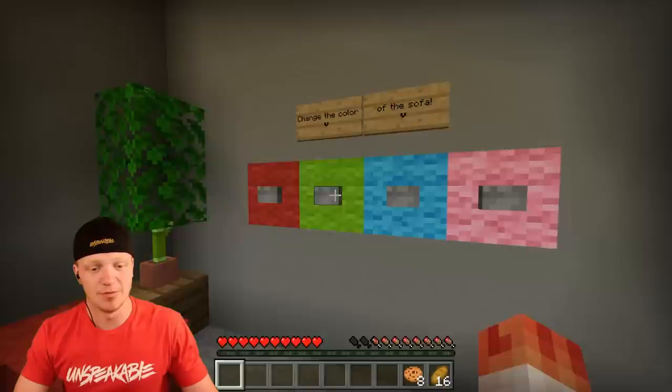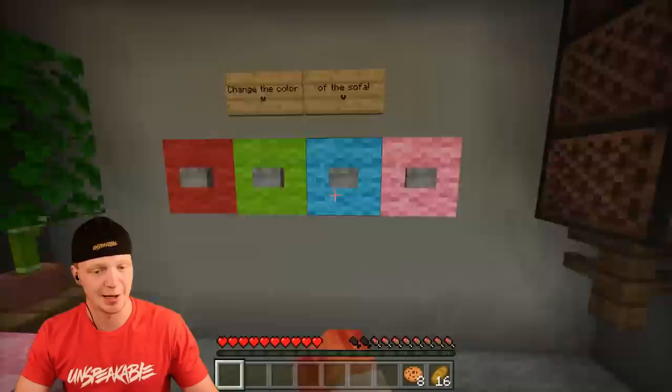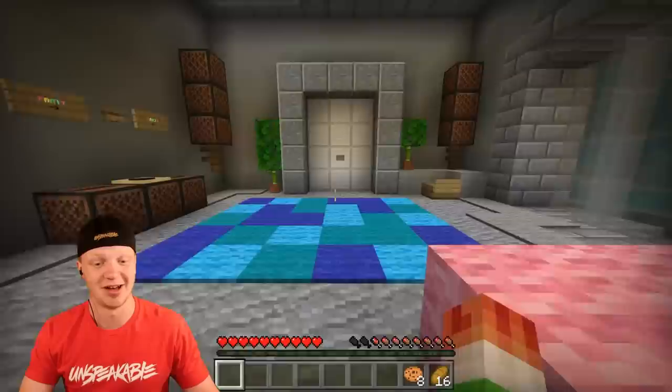I've never seen carpet that does that. You can also change the color of the sofa — just in case you don't want your sofa to be blue, it can be pink. And of course we have a TV remote with a functioning TV in the wall. This base is not just underground, it's high tech as well.